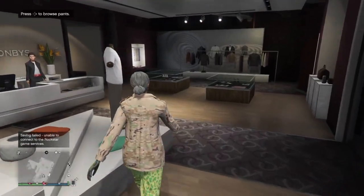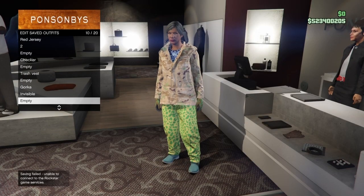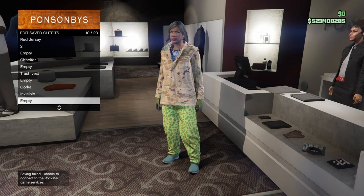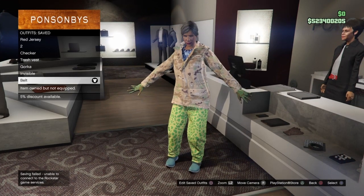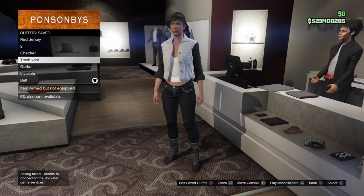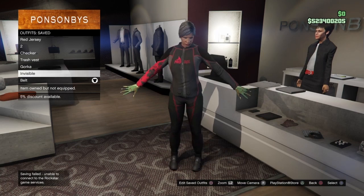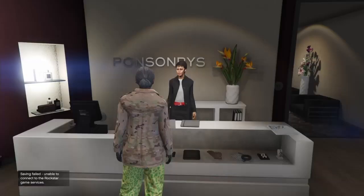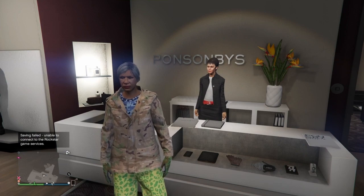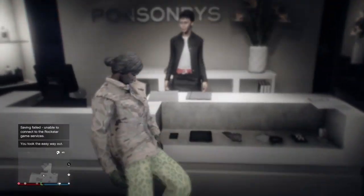All of the outfit components are now done. To recap: the red jersey and number two are for the black joggers outfit, the checker is for the checkerboard outfit, the trash vest is for the trash vest outfit, and the last three components are for the invisible body with the blue gawker joggers and racing gloves. Now bring up your interaction menu and take the Easy Way Out — this starts the transfer glitch. This will force the game to save all the component outfits.